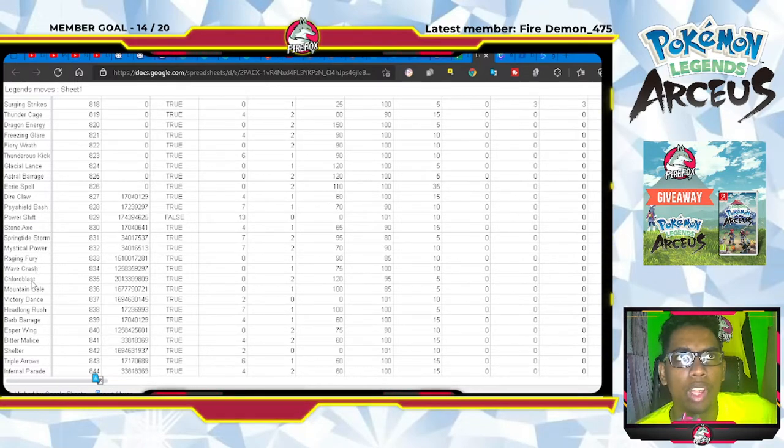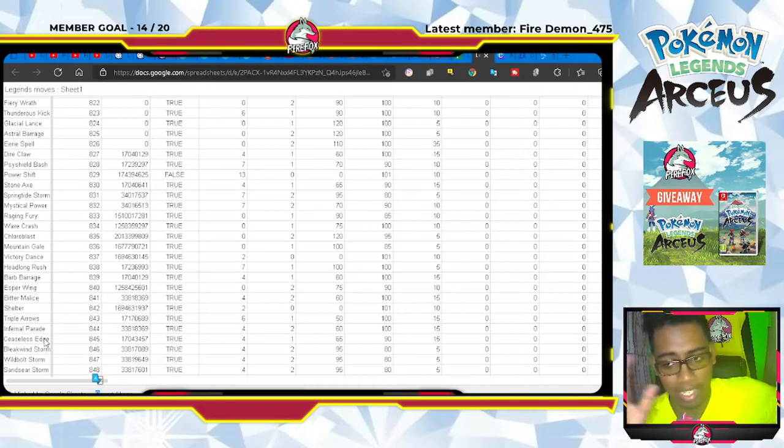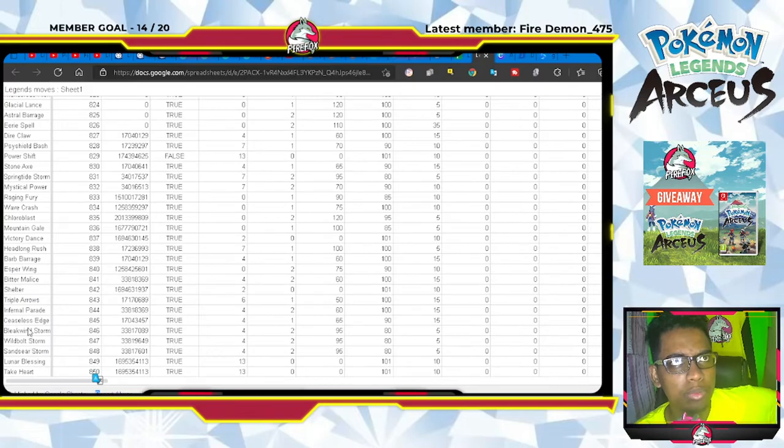Spring Tide Storm, Mystical Power, Raging Fury, Wave Crash, Chloroblast, Mountain Gale, Victory Dance, Headlong Rush, Barb Barrage, Esper Wing, Bitter Malice, Shelter, Triple Arrows, Infernal Parade, and Ceaseless Edge — wow, that's a Samurai move and it is one of the most OP moves among the Legends starters. We also have Bleak Wind Storm, Wildbolt Storm, and Sansia Storm.